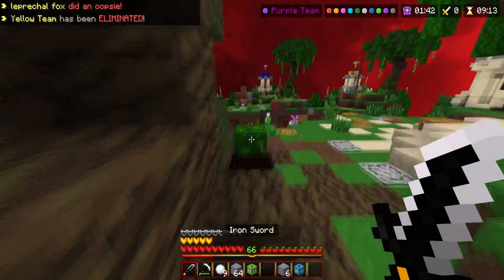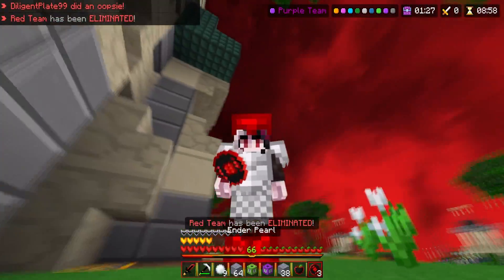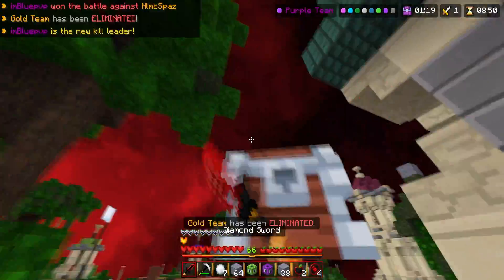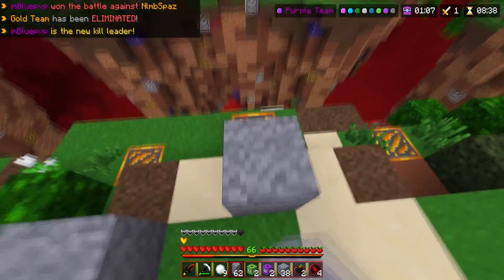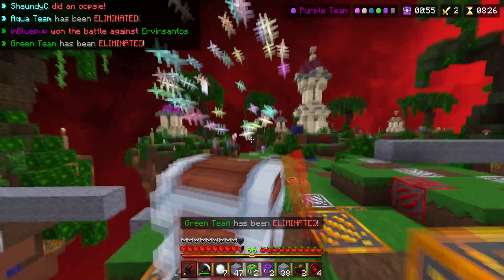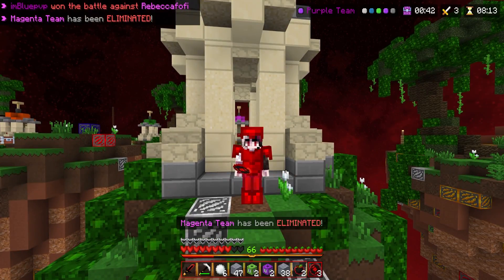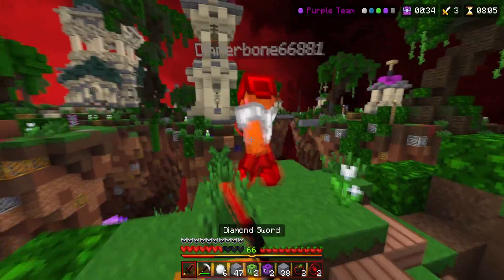I actually want to get full diamond to see how the red looks. Look at this sword though — that looks clean. I'm a big fan of the way the golden apple and the ender pearl look; they're just so custom designed. Hello good sir, I was not expecting someone to come out of nowhere and try to booty smack me. We're pretty much full diamond, all we need is a chest plate. This guy has a chest plate — give it to me and I won't end your life. And just like that, this is full diamond — oh my goodness, I look so good, I look jacked.